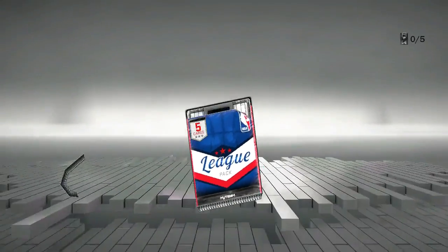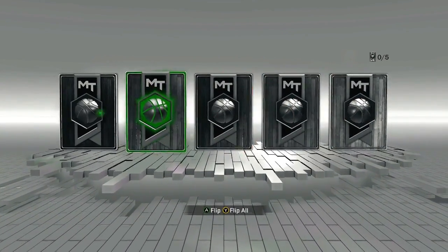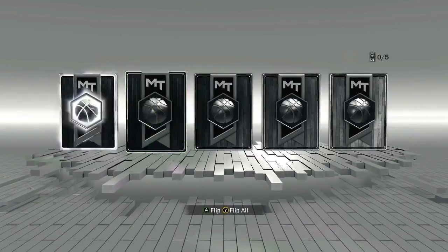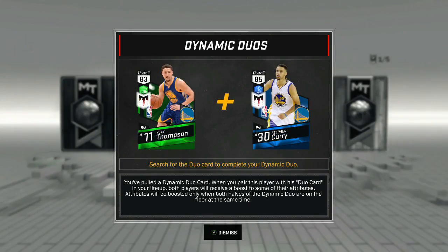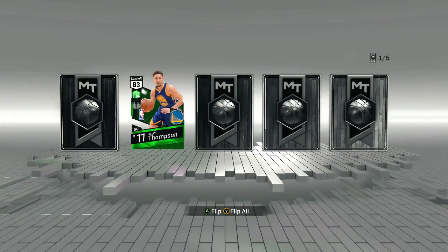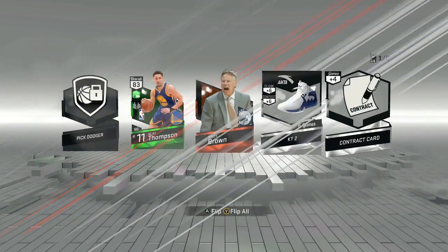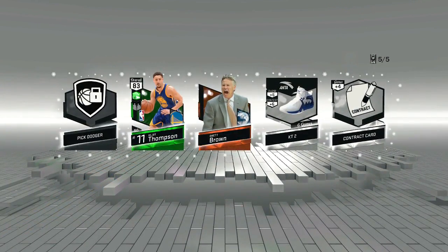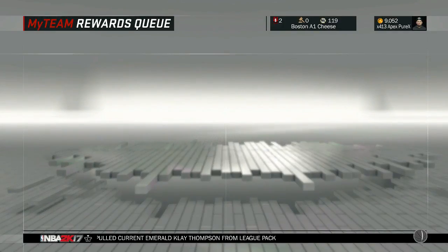Let's open the next one. Who are we going to get? Another emerald — what?! Yo, these packs are on fire! Let's see who we're going to get. Klay Thompson! Oh my God, these packs, man. Just sell the coach.